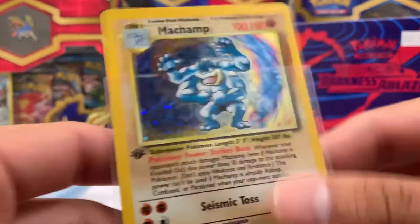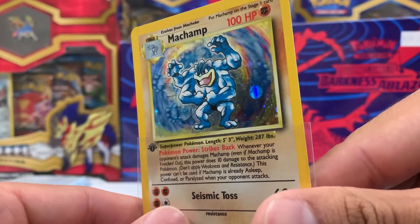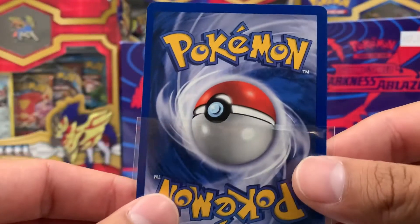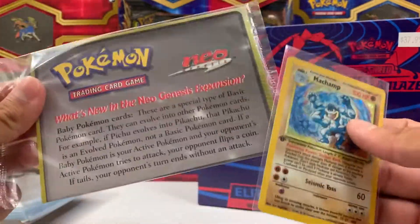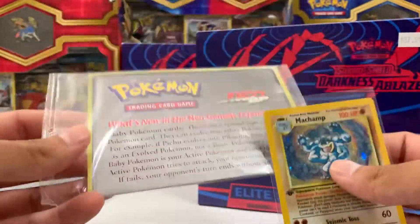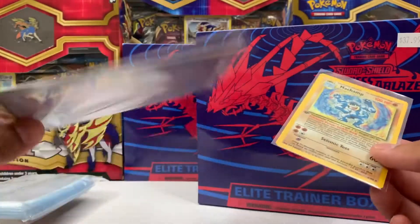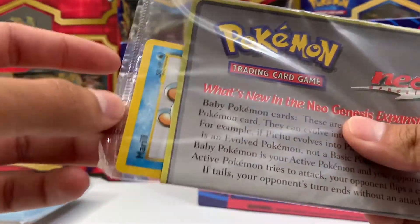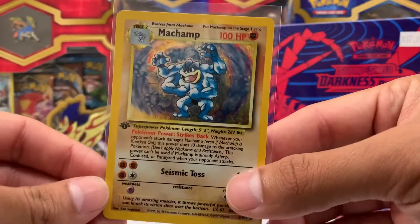This thing is in beautiful condition — look at that. And not only that, I also got this Black Star promo from Neo Genesis, the Meryl, for free for buying a single. Like, single cards. Paid a dollar for this and got this for free. Absolutely insane. I'm going to see if I can show you guys what the Meryl is. Here we go, that's the Meryl. It's only worth a few bucks, but that's totally fine — for free. One dollar. Ridiculous.